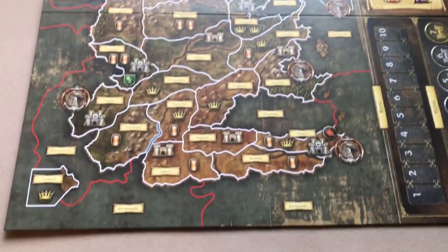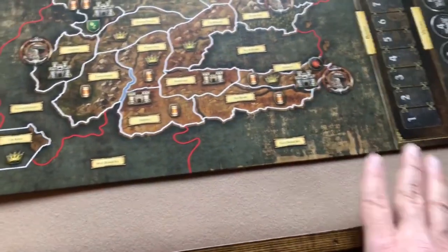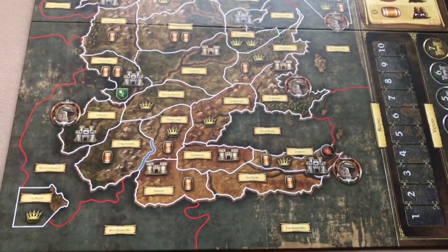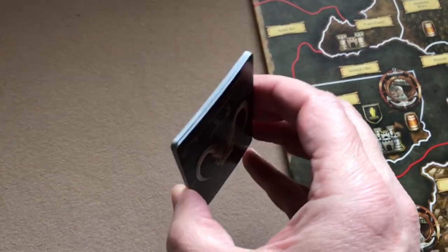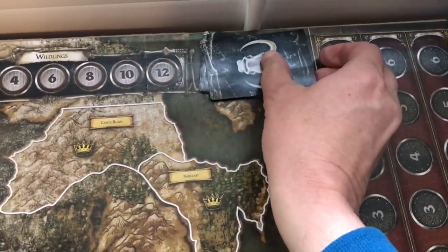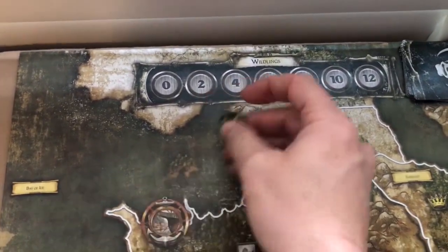First thing you do is put the game board in the play area where all players can reach it. This board is actually pretty long. First thing you do is set the board in the middle of the play area. Next you shuffle your Wildling deck and place that on its space on the board up here. Then you take your Wildling threat token and put it on space two of the Wildling track.